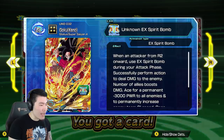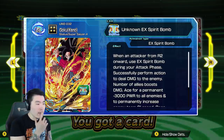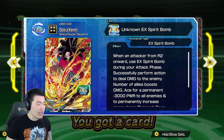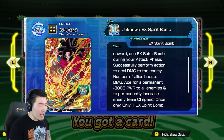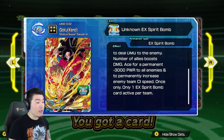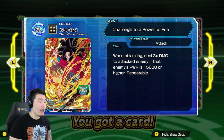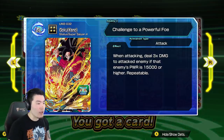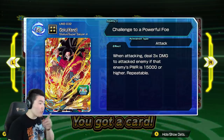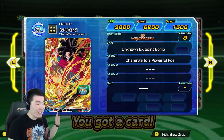Unknown EX Spirit Bomb - when an attacker from round 2 onward, so basically every fight there's 5 rounds, so on the second round onward when he's attacking, use EX Spirit Bomb during your attack phase. Successfully perform action to deal damage to the enemy - any number of allies boost damage - for a permanent minus 3,000 power to all enemies and to permanently increase enemy team CI speed. Only one EX Spirit Bomb card active per team. When attacking, deal 3 times damage to enemies if that enemy's power is 15,000 or higher, repeatable. So he's gonna be really good against really OP enemy cards.